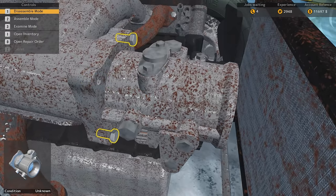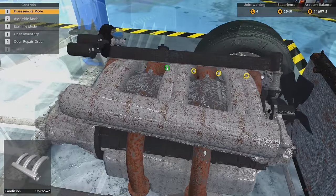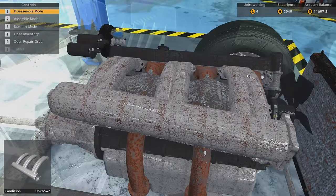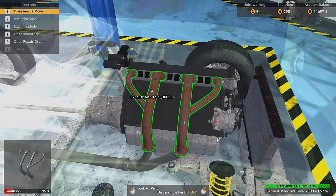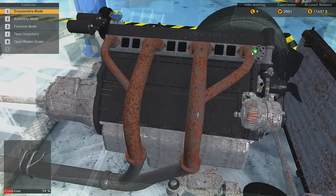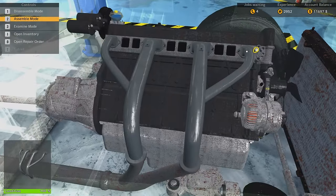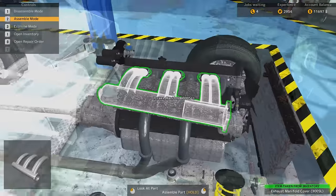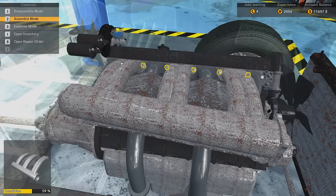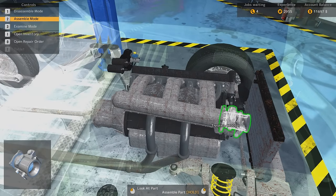There's the throttle and the intake manifold. The cover, and then we can take off the manifold. Off it comes, and a shiny new one in. And all the stuff that we took off just to replace that — but it was necessary. And of course we're getting paid for it, so that's good. We should get one XP when we finish — yep, that was a one XP. The throttle. Cool.